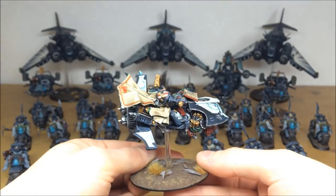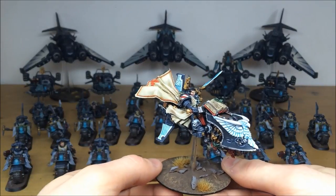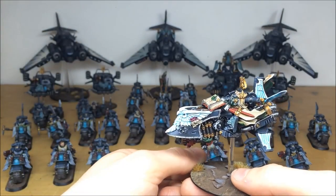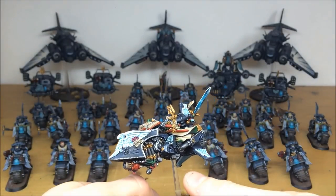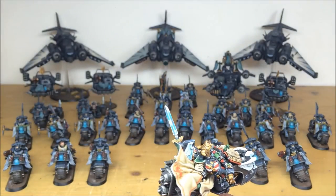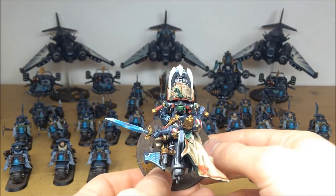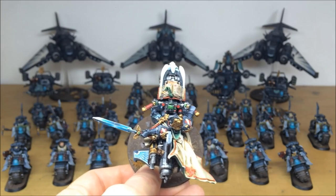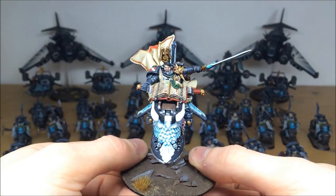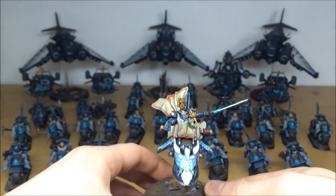Loads and loads of detail work on Sammael — really, really nice model. Always been a big fan of the jet bike, one of the only jet bikes on the imperial side in 40K. Really nice colorway on the eagle, all the detail picked out with multiple highlights throughout. Special attention has been paid to his blade — it's a completely brush-painted blended blade. Nice top-down view showing all the controls highlighted in multiple colors, script work on the book on the front, facial details, eyes, and teeth all picked out.